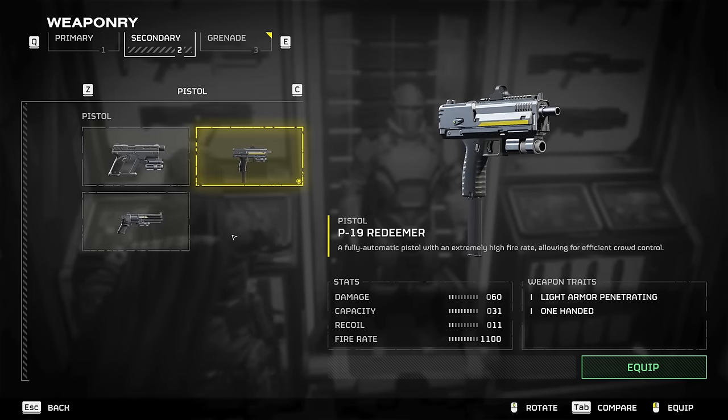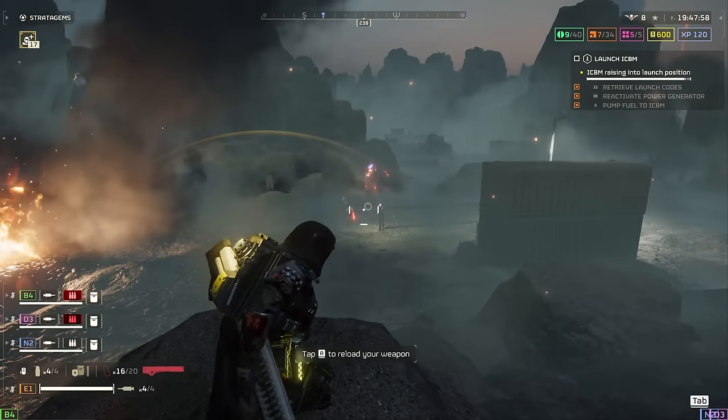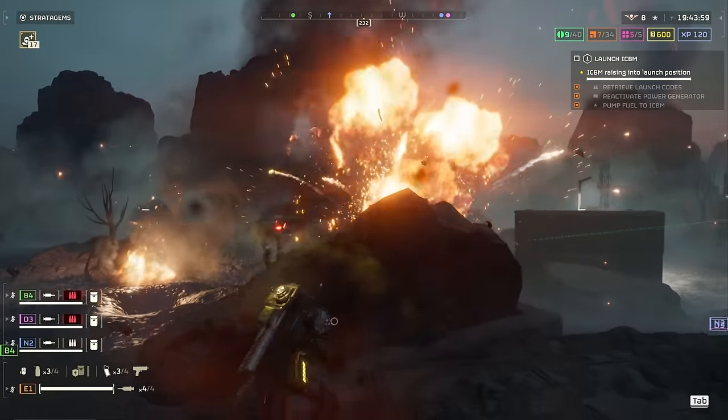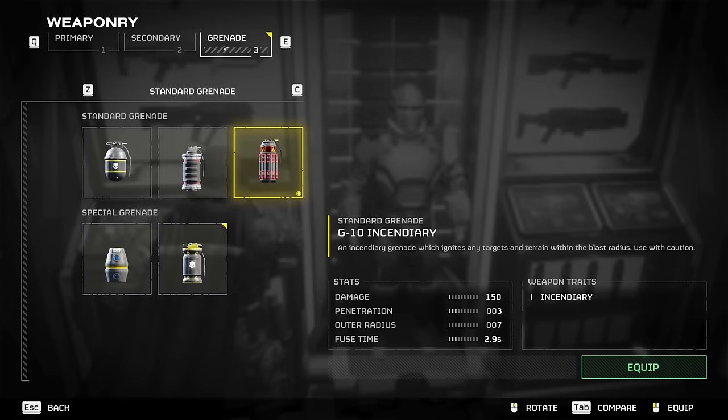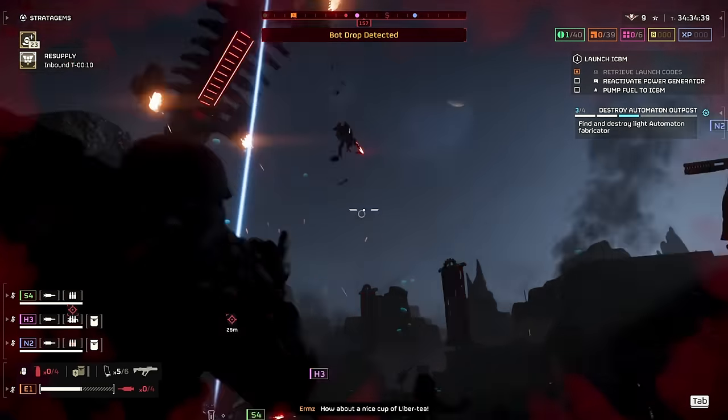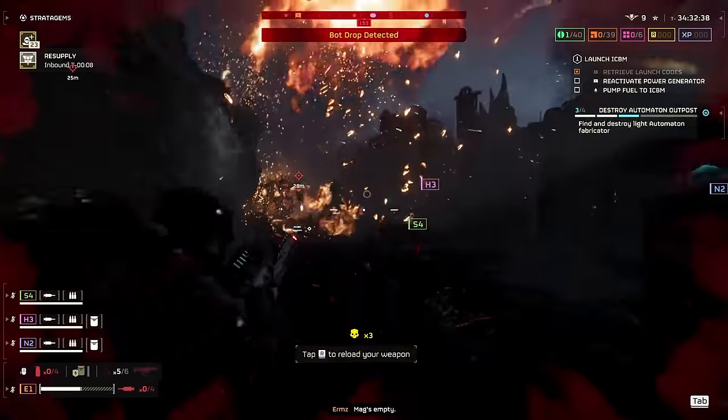In the secondary slot, I always like the Uzi for an immense dose of burst damage, which can get you out of some very tricky situations alive. For grenades, it really depends on what you prefer — I like zoning, so I always run the incendiary grenade.